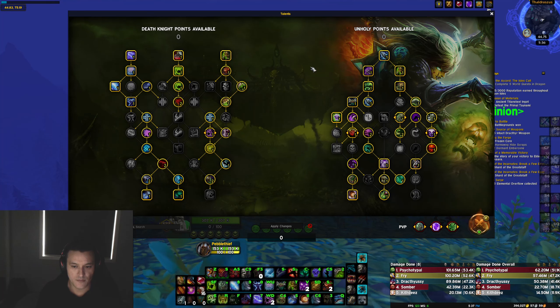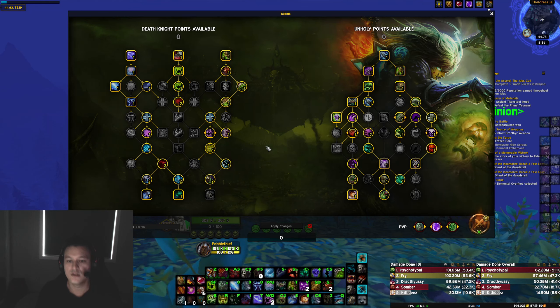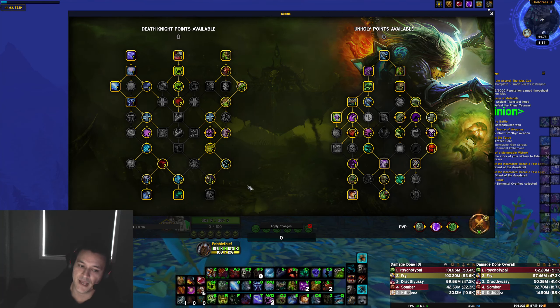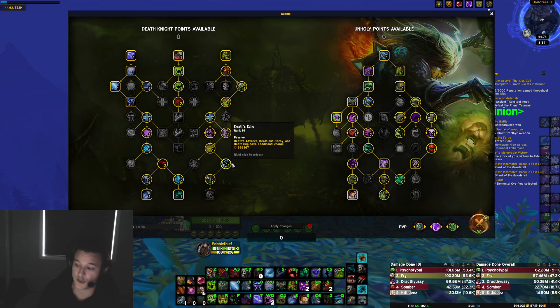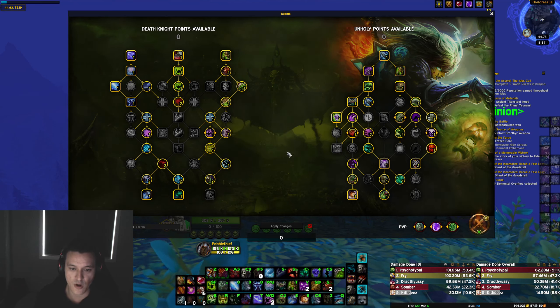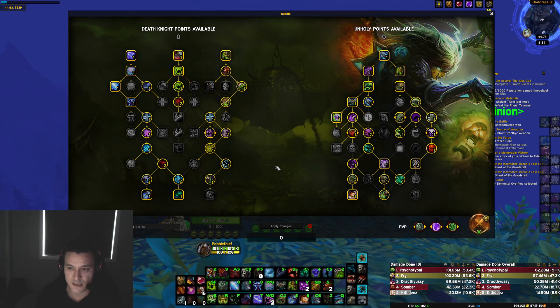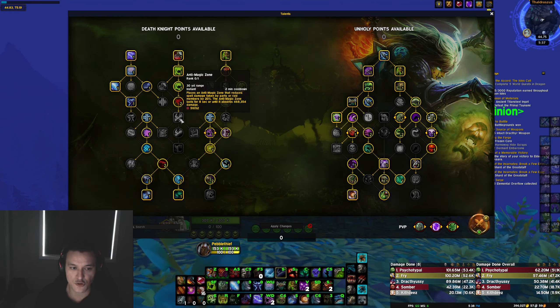No real changes from that build - we've picked up Gargoyle, we have All-Serve as well. I prefer it over Call of Devastation, just due to how the fights and packs are. Slappy Hands and Empowered Room Open are picked as well. I also have Death's Echo, which I recommend for most keys. I just think it's such a strong ability - you could argue that Will of the Necropolis could be required, but on Grievous, this could be argued to be better than Death's Echo. But I just like having that extra bit of mobility, and I also took AMZ.